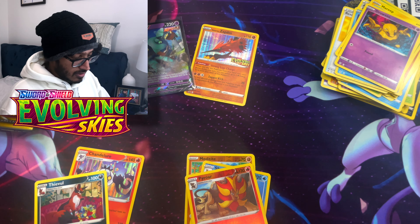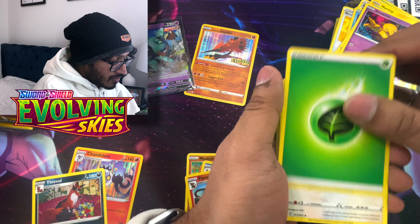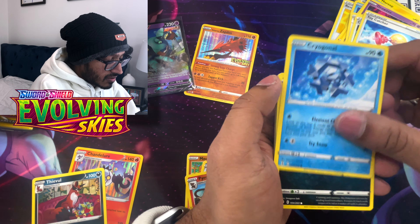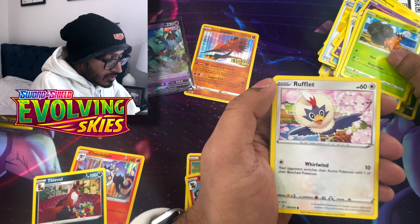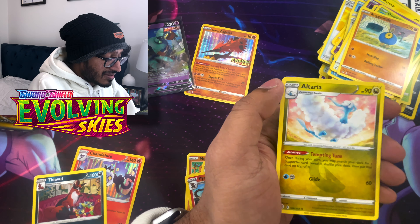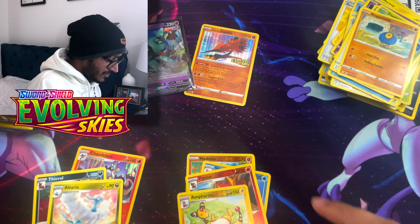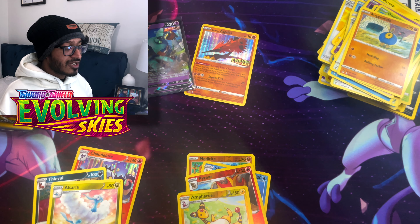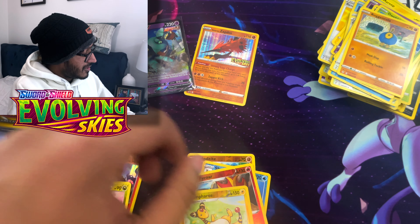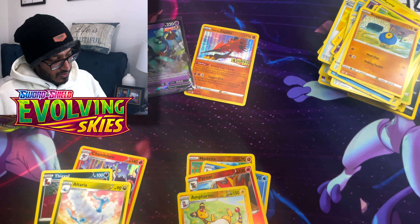Second to last pack - let's go! We got Grass Energy, Ursaring, Crystal Cave, Toy Catcher, Cryogonal, Nickit, Dwebble, Rufflet, Roggenrola, a reverse holo Ampharos, and an Altaria regular rare. Damn, some of these Pokemon's names are a little tongue twisters - unless I'm just illiterate. Here's your code card.